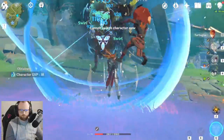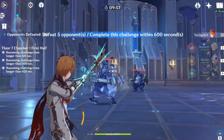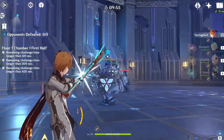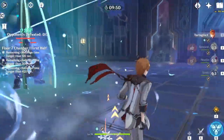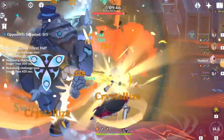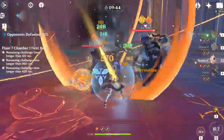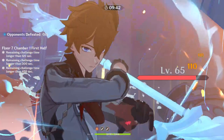Childe is really the only one feeling any kind of damage output. The rotation goes: use Childe's aimed shot to apply Riptide, then switch to Venti to use his burst, then switch to Bennett to use his Q ability, then switch to Noel to use her shield, and finally switch back to Childe to use his melee stance skill ability.